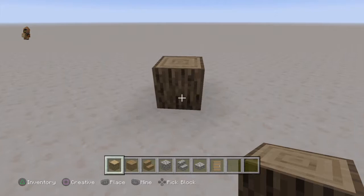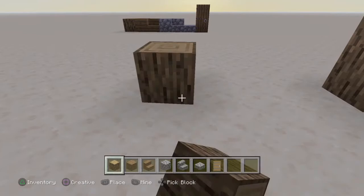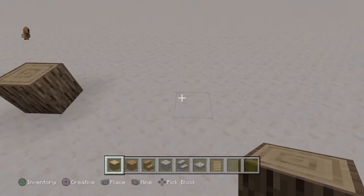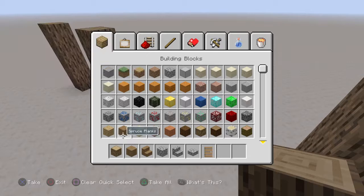So you want to take an oak log and build it four high. Then you want to count one, two, three, then build four high. So just like that in a straight line. Then you want to do it again: one, two, three, four. One, two, three, four. Just like that.